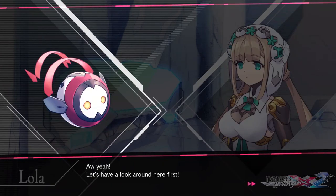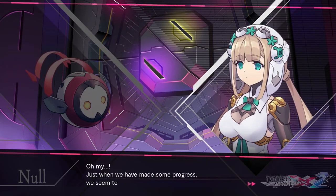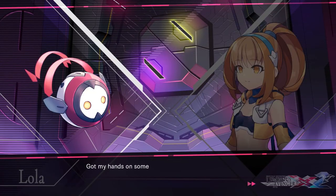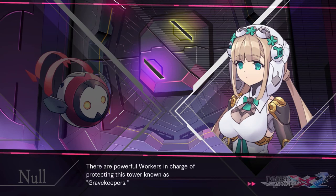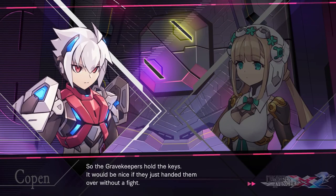Aw yeah! Let's have a look around here first. Just when we have made some progress, we seem to have gotten stuck. No lock. Dang it. Looks like we'll need two card keys to open the lock. Card keys? Got my hands on some juicy data. Two of the workers in charge of this sector should each have a key on them. There are powerful workers in charge of protecting this tower known as Grave Keepers. So the Grave Keepers hold the keys. It would be nice if they just handed them over without a fight. We gotta find them first.